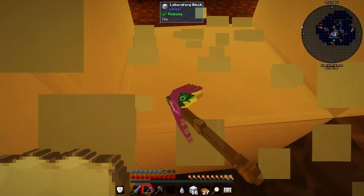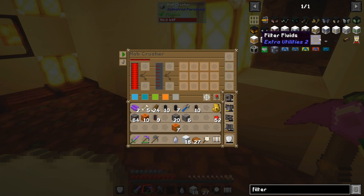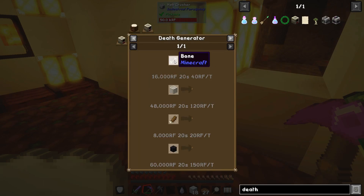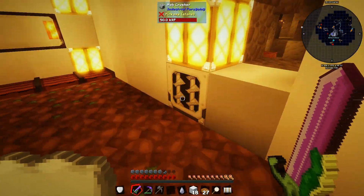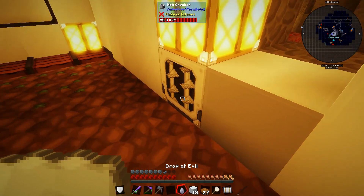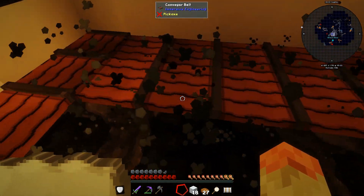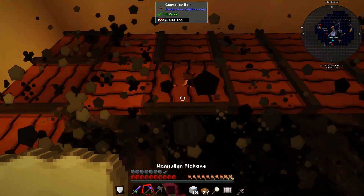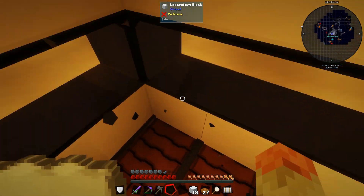This is fully powered - it requires 1,000 RF per tick. Quick math: it's 16,000 RF for one bone and 8,000 for one rotten flesh. So as long as one zombie or one skeleton spawns it should be enough to keep this running. I place the Drop of Evil down and boom - cursed earth! It actually spreads under the conveyors too, which is cool.